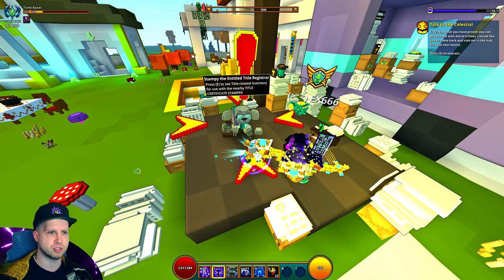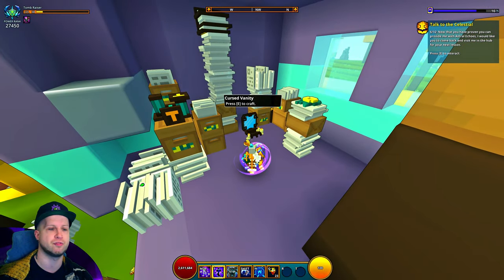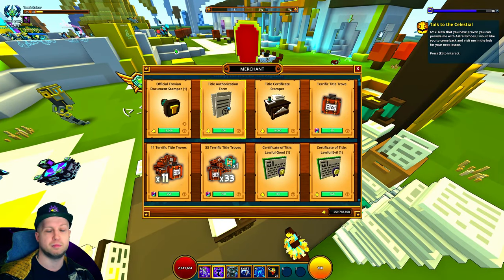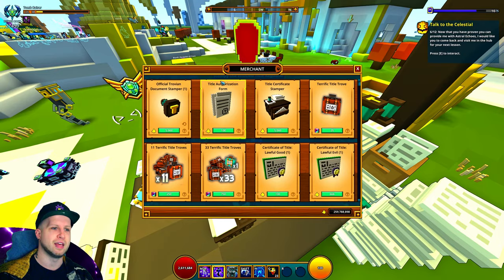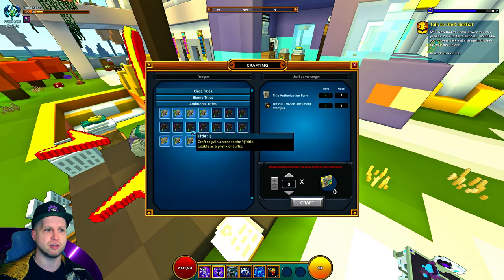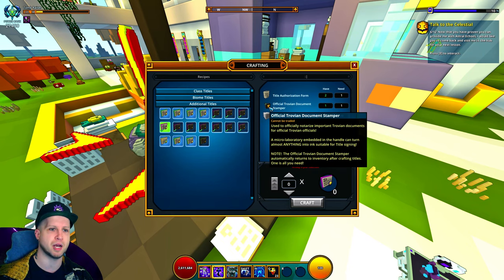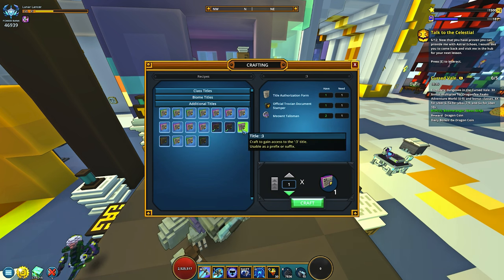First of all, the merchant you can see right here is the title merchant. I'm using a mod that makes them highlighted, and you might notice the curse vanity. You can interact with the curse vanity so long as you have crafted a bunch of the emoji titles. You'll have to buy yourself an official trophy and stamp form, then the authorization form. You go to the title stamper and under additional titles you can see all of the titles you'll need to craft. The stamp is a reusable item, but you will have to keep buying the authorization forms. Once you get all of these titles unlocked, that'll give you access to the cursed vanity.